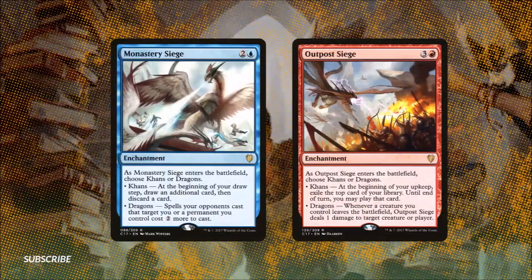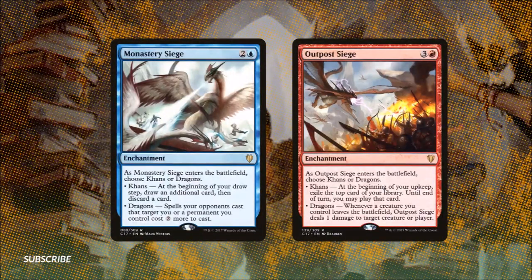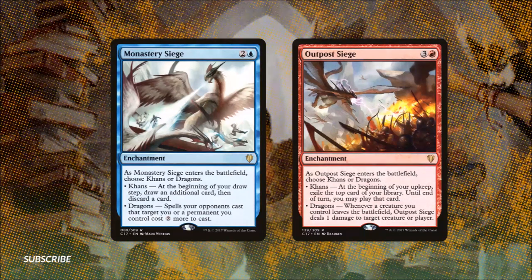Our last two cards in this section are value enchantments: Mardu Siege and Outpost Siege. Mardu Siege reads: when it enters the battlefield we choose Khans or Dragons. On Khans, at the beginning of our draw step we draw an additional card and then discard a card. On Dragons, spells our opponents cast that target us or permanents we control cost two more to cast — this can be very helpful in the late game, while in the early game when we're looking for our combo pieces we'll probably play Khans. Outpost Siege: on Khans, at the beginning of our upkeep we exile the top card of our library and until the end of our turn we may play that card; on Dragons, whenever a creature we control leaves the battlefield, Outpost Siege deals one damage to target creature or player. The Dragons side of Outpost Siege will actually combo with Splinter Twin when all of the tokens it creates are exiled.